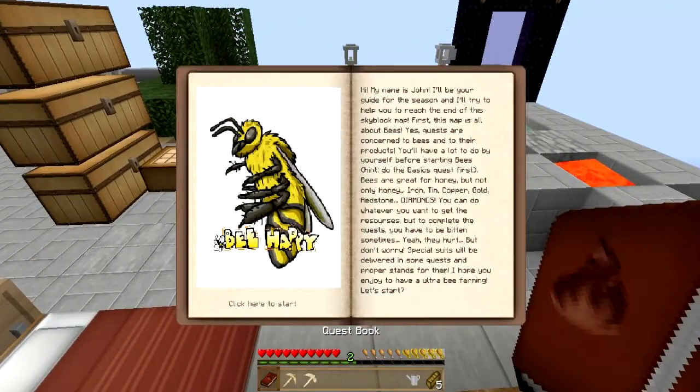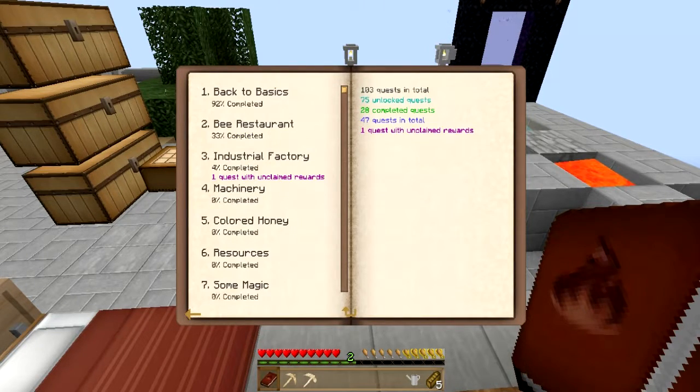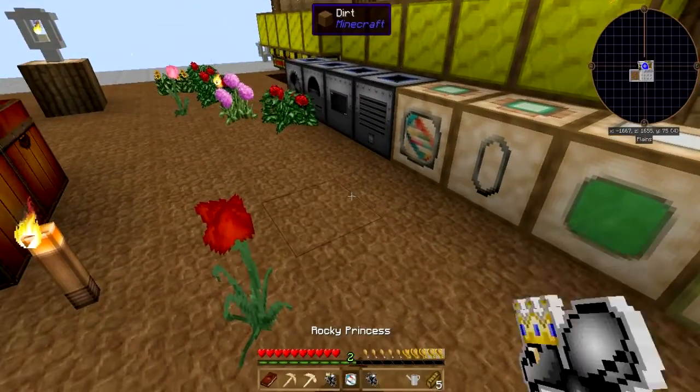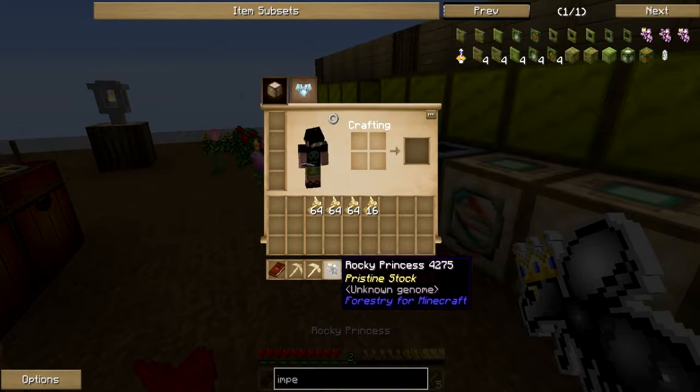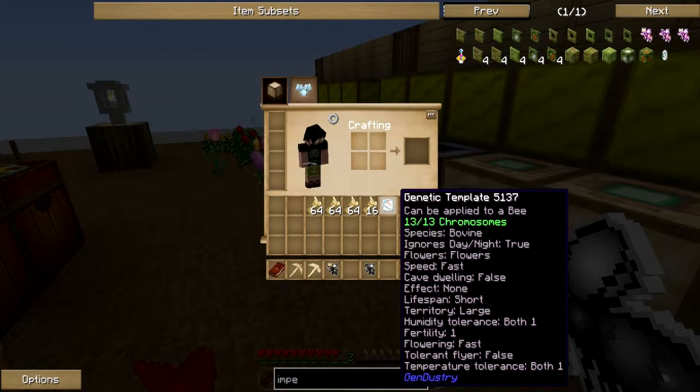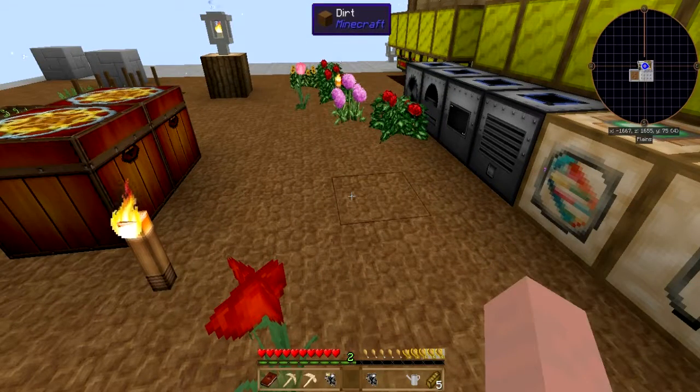Let's take a look at our quest book - bam, show the quests! We're on this one - 128, manual submit, claim reward. Okay so what did we get? We got a rocky princess and a genetic template with all the good stuff. This has species: bovine, night: true, flowers: fast, cave dwelling: false, effect: none, short.